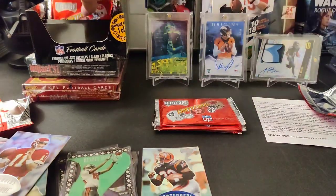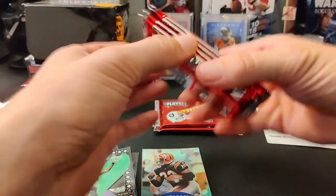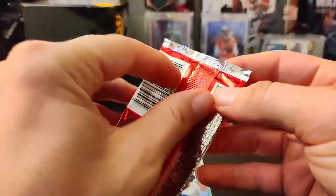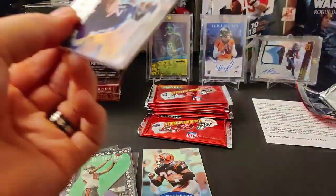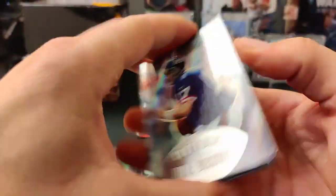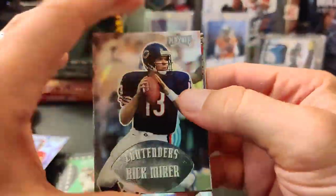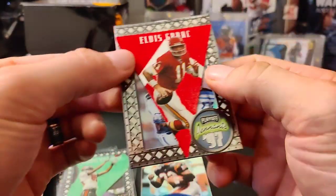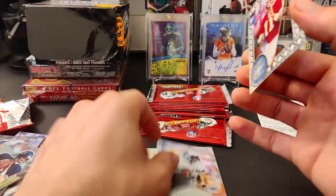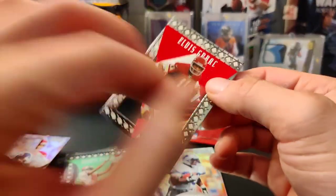I'm gonna just pull these packs out here. I can tell that the hit cards are the ones that are thick — the inserts — so I'll try to save those for the end. Maybe not. Okay, Dave Brown, a Rick Mirer — he played for the Seattle Seahawks, I believe, for a time — Elvis Grbac, there's the Elvis card, playoff pennant silver. On the back is Barry Sanders? That's cool, I like that card. That's a nice card. And then there's a silver Elvis Grbac for the Chiefs back in the day.